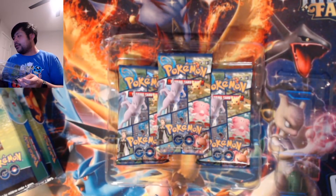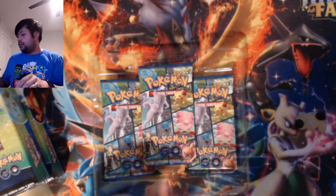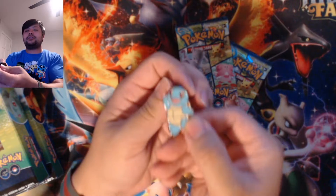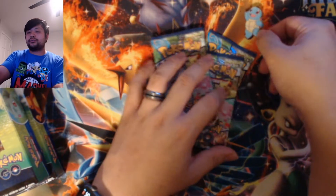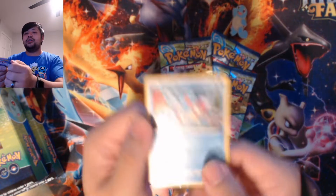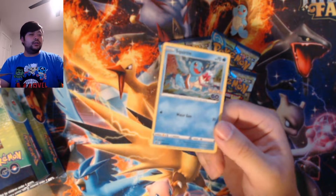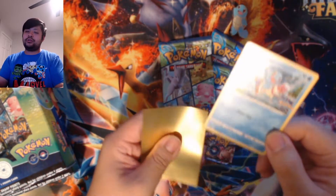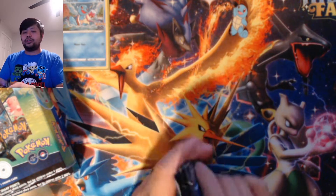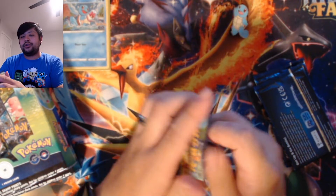You guys might have seen the code already — here is the code card. That's going bye-bye. Three packs. Here is that Squirtle pin, very, very adorable — it's saying yay. And here is our promo Squirtle card, very, very nice. I'm going to sleeve it up using some Lost Origin sleeves since I didn't want to dig for the Pokemon Go sleeves. Here are the three packs for Squirtle.